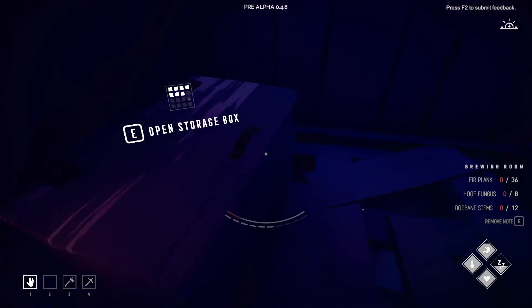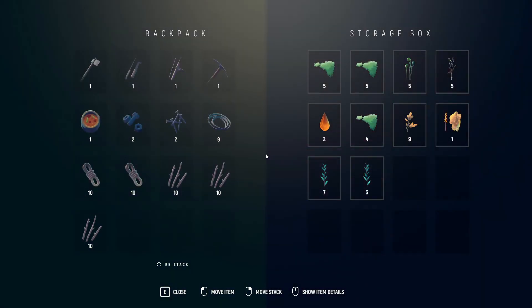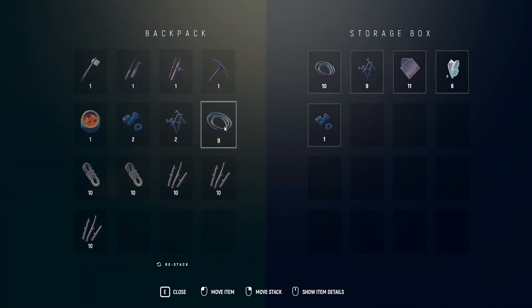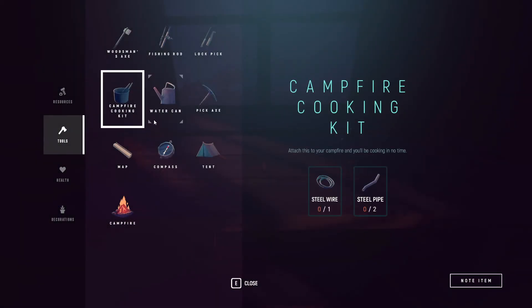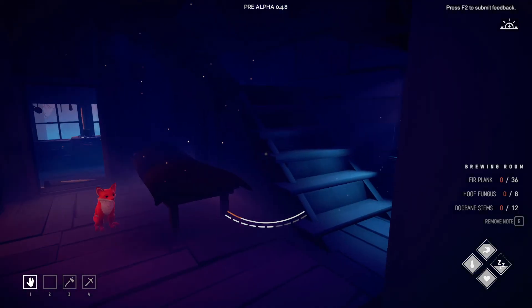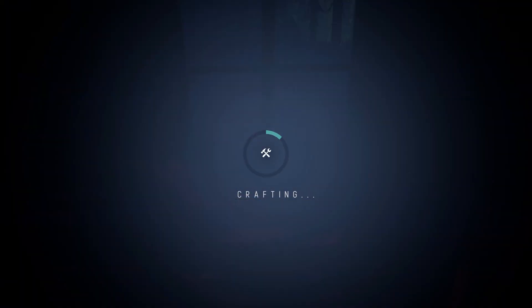We're gonna make the whole camping kit. We need some sticks for the tent as well. We also need a steel pipe for the campfire cooking kit, but we don't have steel pipes, so we won't be able to make the campfire cooking kit just yet. We need to go out to the watchtowers. I could challenge the bear, but I didn't want to loot that spot yet.